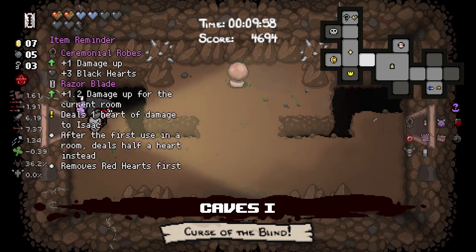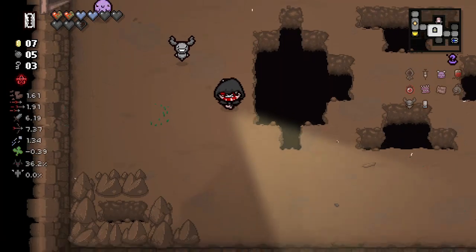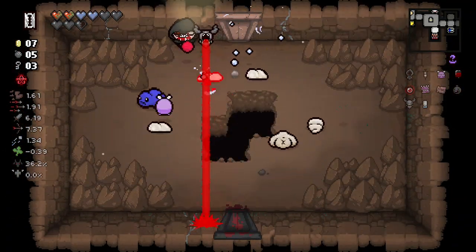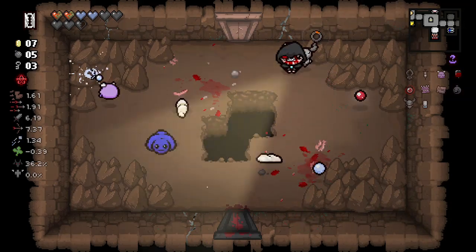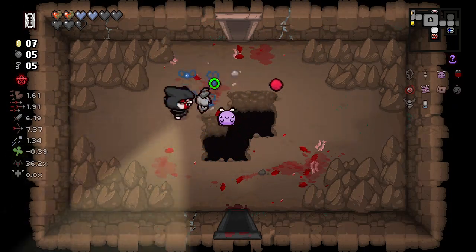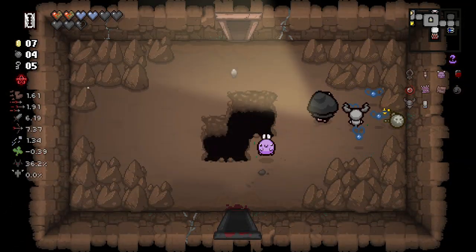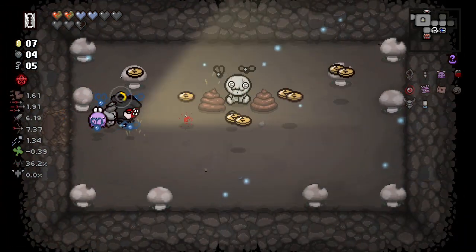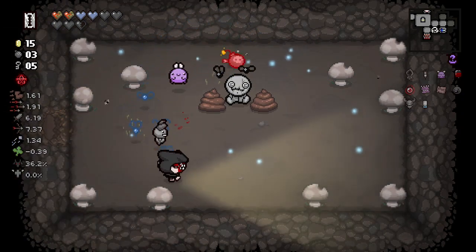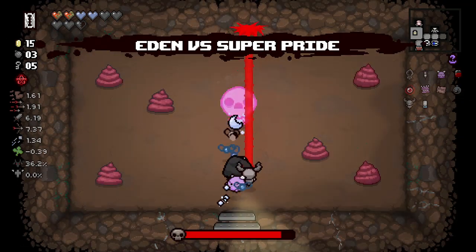Caves — am I missing anything? I'll try to get some more money around the floor. It doesn't hurt to get a couple extra keys or pennies. Maybe we'll have enough money to buy the blind shop item — I would risk 15 cents because it's not going to ruin my run. Seagram is here. More money is exactly what we were talking about. I'm using bombs like they're going out of style — I should probably slow my roll.